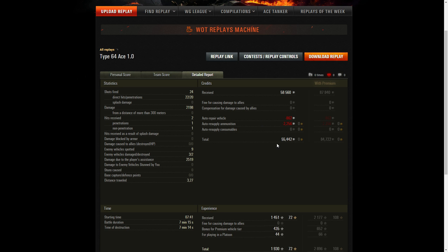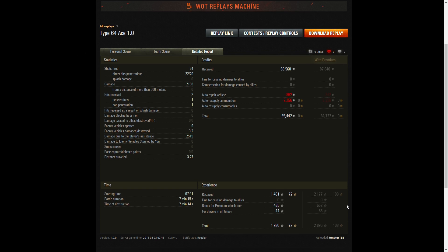Moving on to the end results: I shot 22 rounds and penned 20. We had 2,519 spotting, so that's 4,600 total combined damage. And I didn't fire any premium rounds, so I ended up with a healthy 55,000 credits — it would have been 84,000 with a premium account. That's the replay. I appreciate you watching. If you have any questions or comments, please leave them below, and make sure to hit that like button.